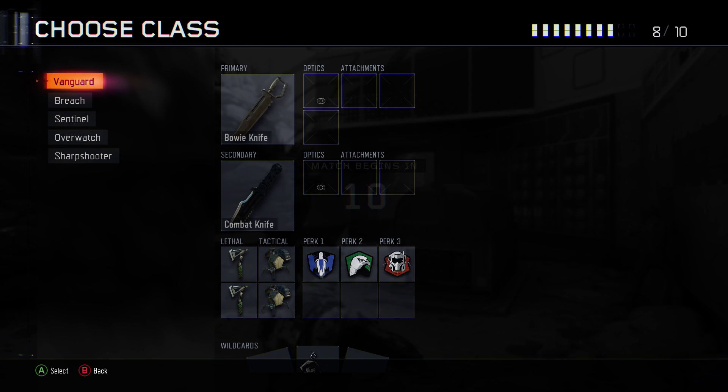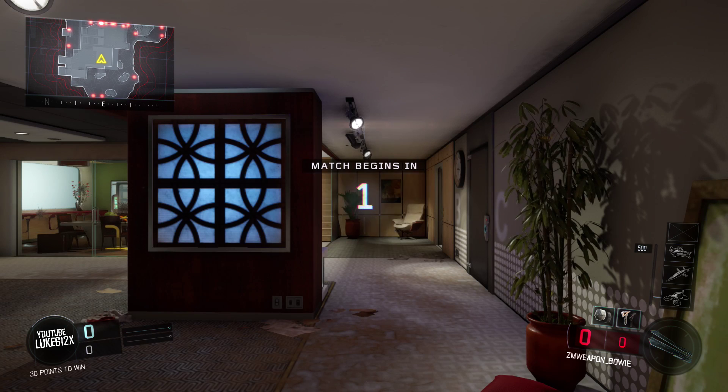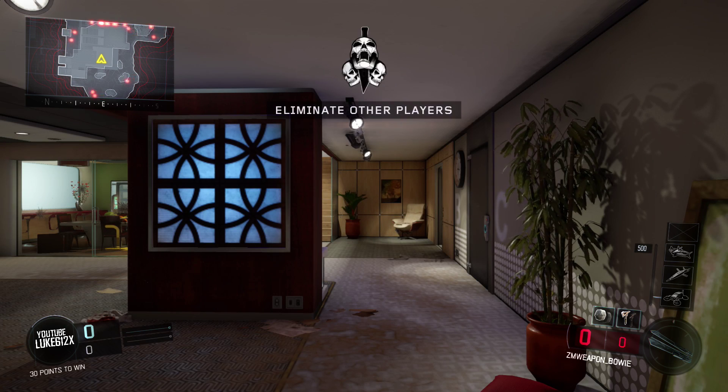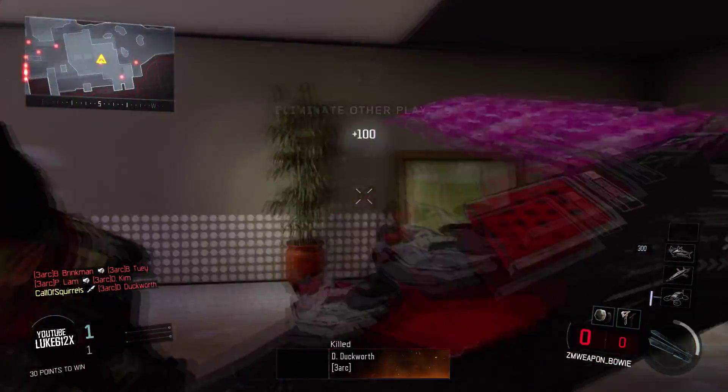Okay guys, I'm back, and as you guys can see, you'll see a class called vanguard, and it'll say bowie knife as the primary. So I'm going to select it. You guys will see down the corner, sort of by where my specialist is, it'll say zm weapon, and they'll say bowie. And if you knife, you'll see the cherry blossom camo on the bowie knife.